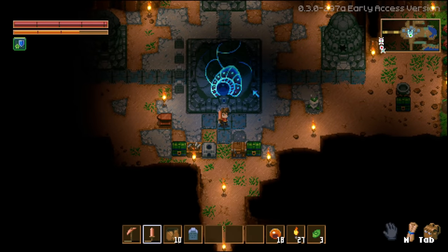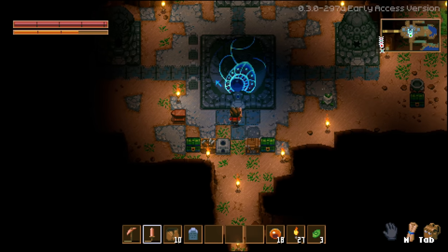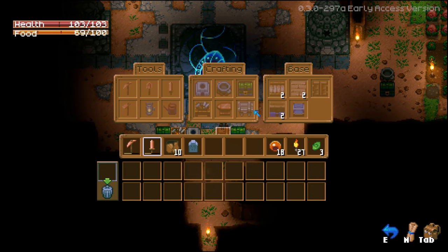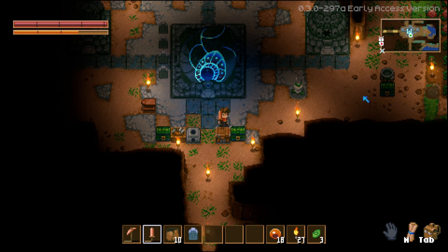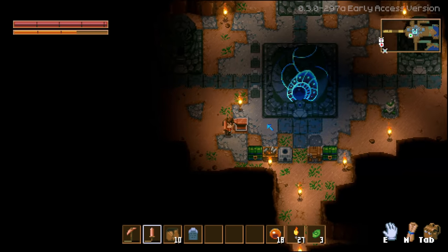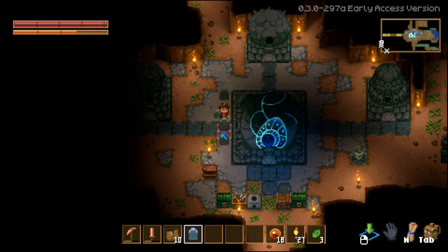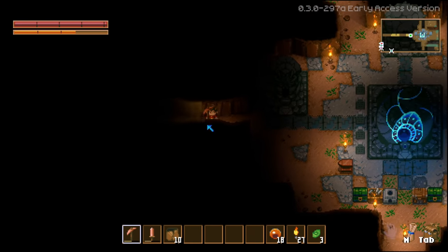Maybe we're not ready to fight the boss yet - maybe we need to get tin and better weapons. There's a tin workbench - 'a better workbench to prepare for the underground world' - but we need tin bars and I haven't seen any tin yet. Maybe we need to go find tin - the swords will do more damage and we'll be able to take him out. That might have to be something we do next time.